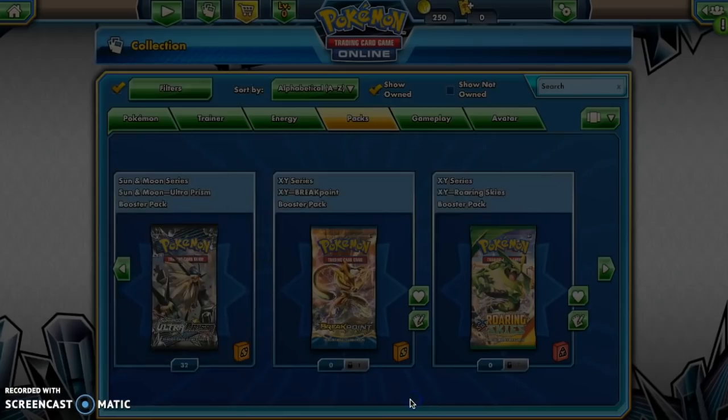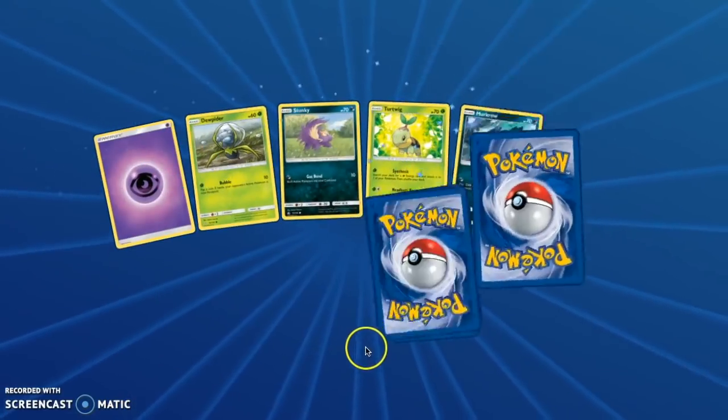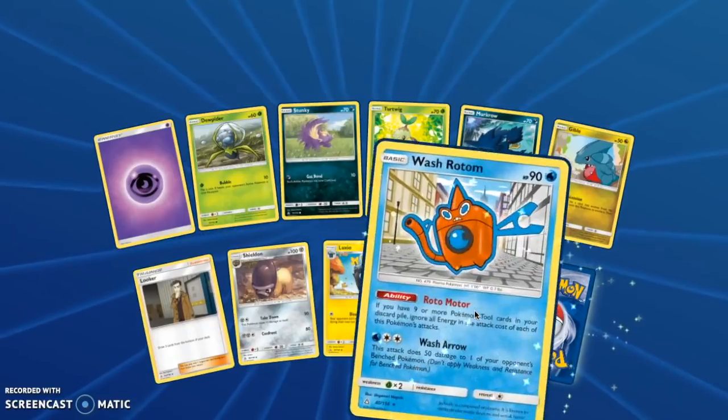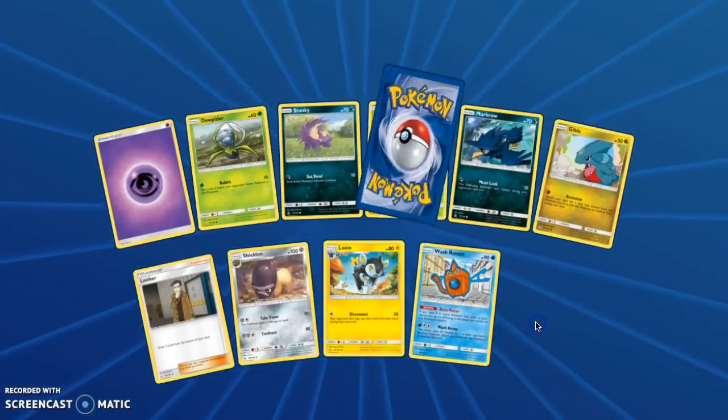A Bastiodon Holographic! 32 packs left. We got a Prism — I'm feeling the Darkrai Prism. Super Boost Energy again.